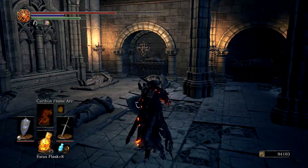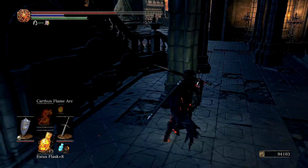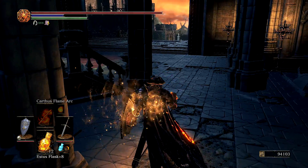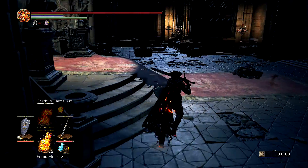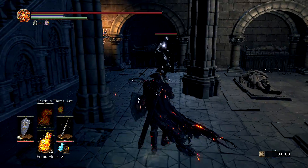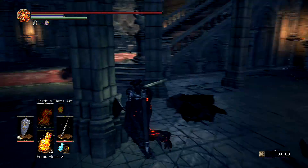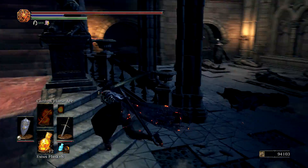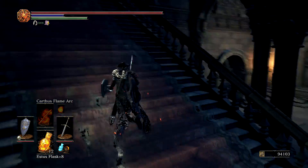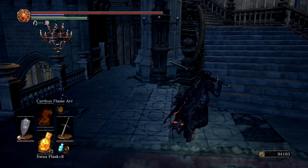I thought there were some items. There's one, but that wasn't really worth it. I think there's another item on the other side. Let me go ahead and take my time and dispose of this knight. I don't see anything — do you guys see anything? I didn't think so. So let's just keep it moving. It's like he's guarding nothing, so we'll just leave him to it.